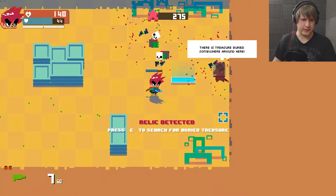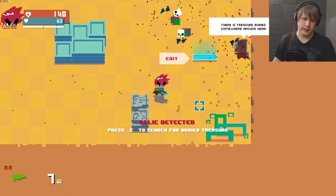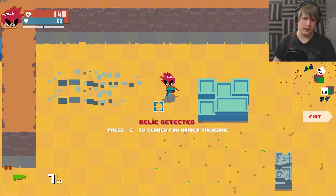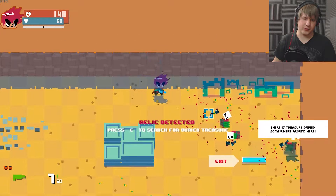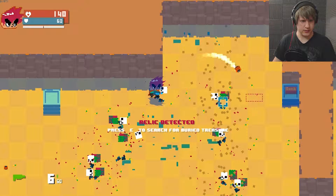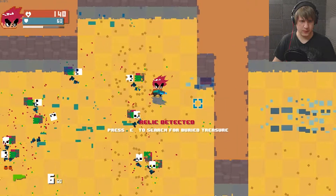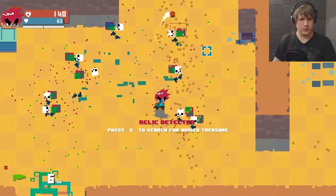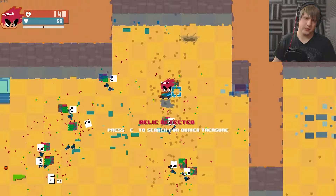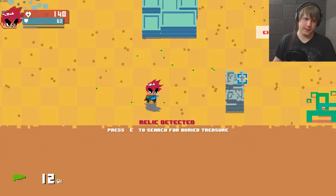There is treasure buried somewhere around here. Press E to search for buried treasure. Are you gonna— Like, the entire map? Don't make me search the whole map for treasure. So it's probably right here. You told me how to search for buried treasure, but you didn't tell me how to get it. I give up. I tried.